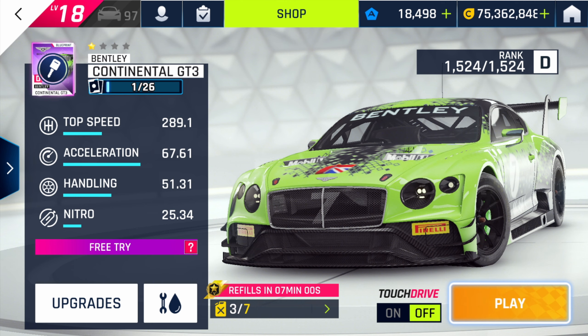Here we go with the car itself. It is currently upgraded for practice at one star, car rank 1524. The top speed is not that great at only 289. The acceleration is really poor at only 67.6. The handling shows 51.3, but you will notice it feels much worse — like a car with handling of around 30 or even lower. The nitro efficiency is also pretty low at only 25, so you will need very nice nitro management and can't drive in yellow nitro all race long.